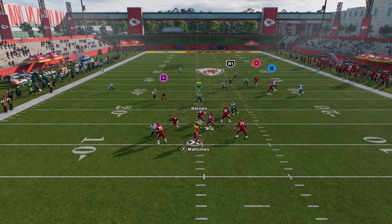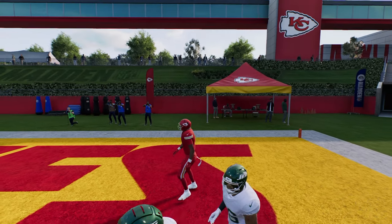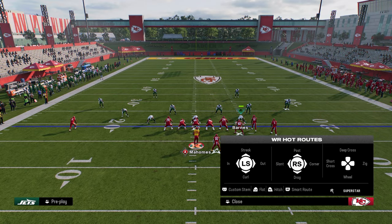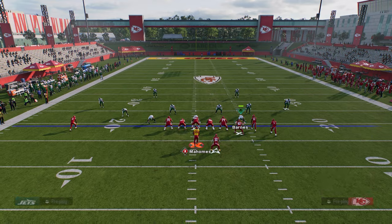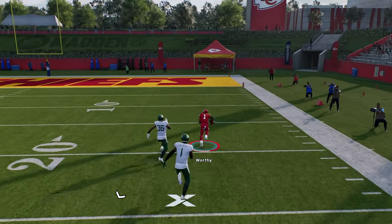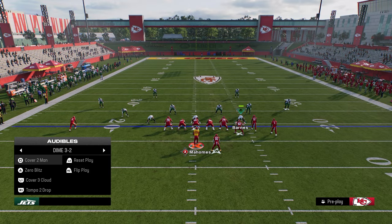Against cover four, Xavier Worthy is going to glitch that outside quarter because it goes to the tight end corner when you stem the tight end all the way down. Stem the tight end all the way down - leave cover four backed off a little more. When he goes, freeform up and to the right, and this is a one-play score against cover four. This is also a one-play score against cover three coverage.